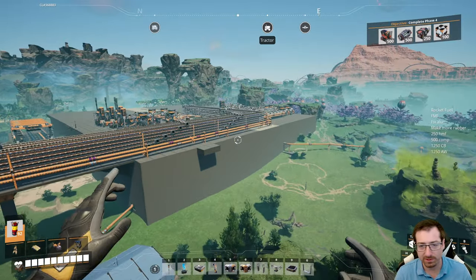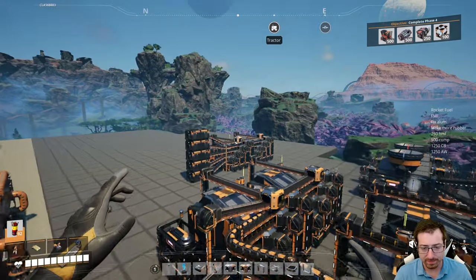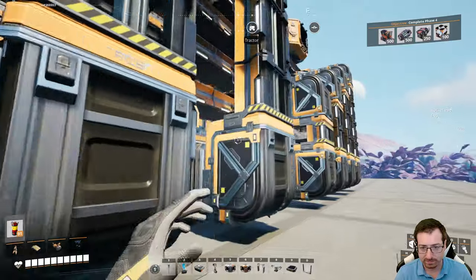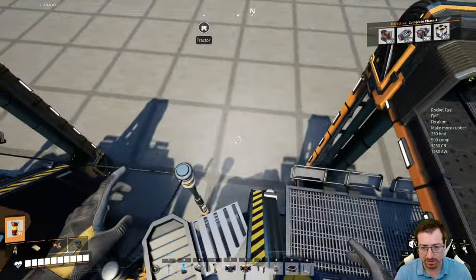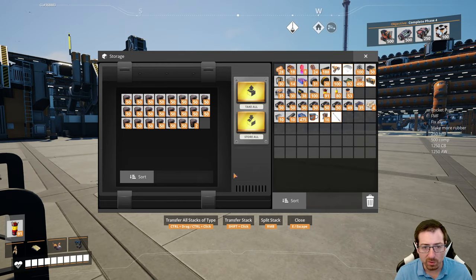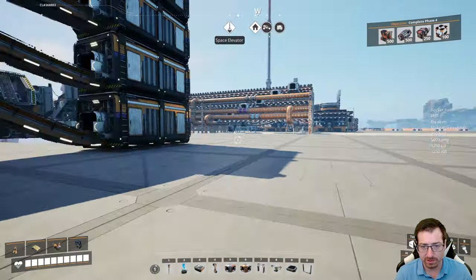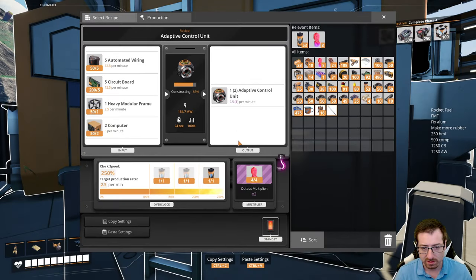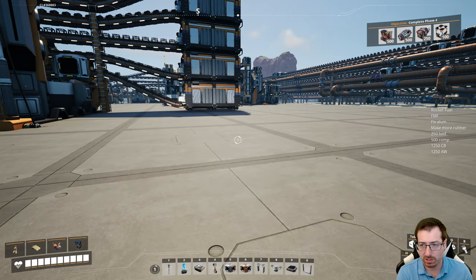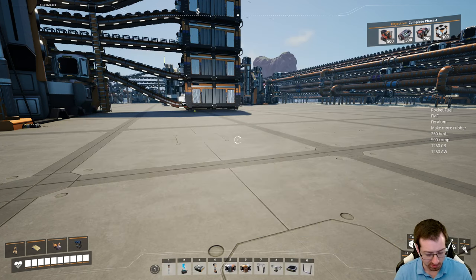We haven't even used half of our ionized fuel. All the way over here — just do a flyby — and grab the wiring. That should be it. I'll also just hand myself some wiring here. That will get me the adaptive control units, and we've fully sloopified both. Then I need the pressure conversion cubes.